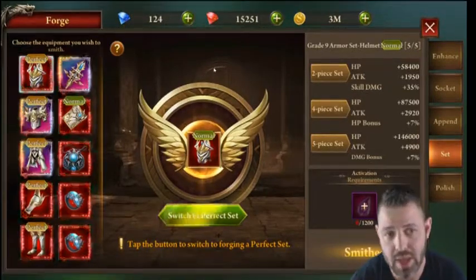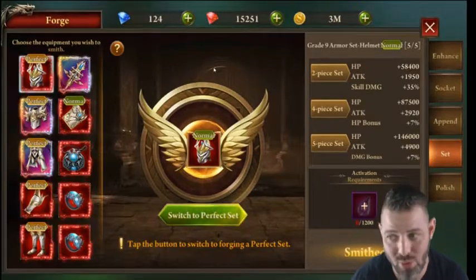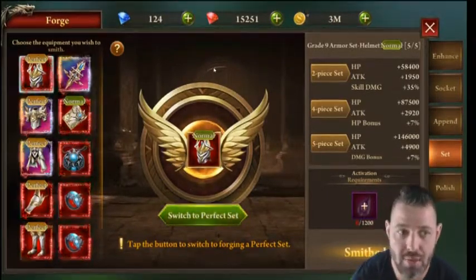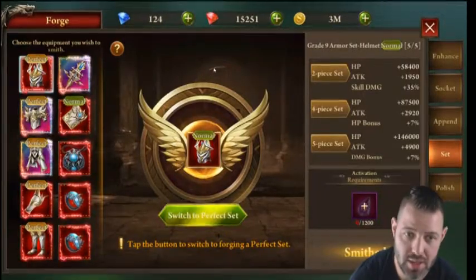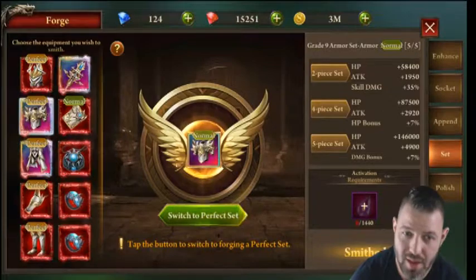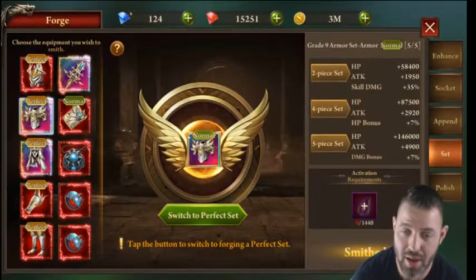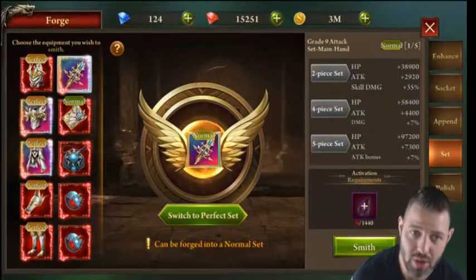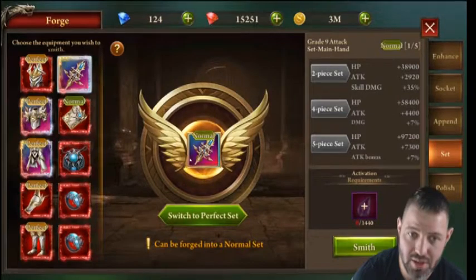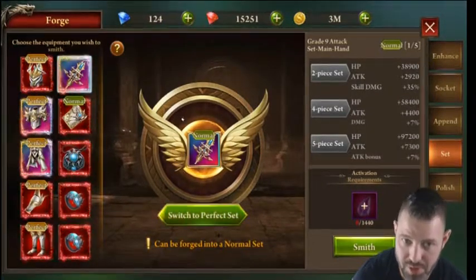At level 11, I need 1,200 stones to set a normal piece and 1,440 to normalize a set piece for my mythic armor. I'm still 200 short to set my weapon — and I've been playing for months. Grind it out early. Spend the rubies, start doing it at an early stage, and I promise you'll be in much better shape at end game.